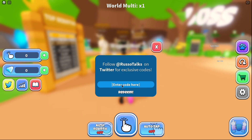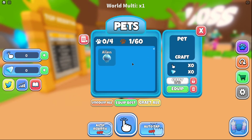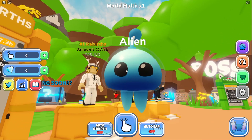Alright, if you go to codes right there, you can type in alien, and then when you click redeem, it says code has successfully redeemed. And so then you go to pets, and you got an alien pet. And you can equip the pet, and it looks like that — that is amazing, it's an alien.